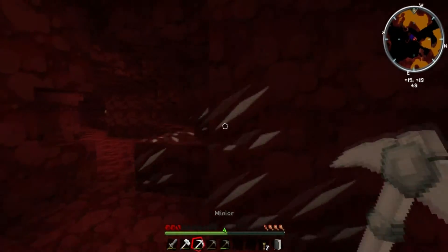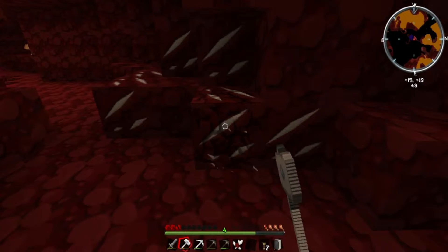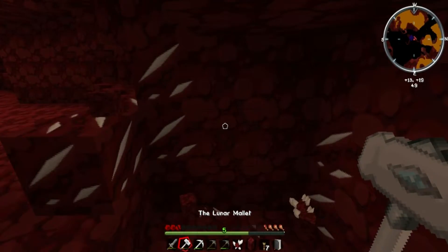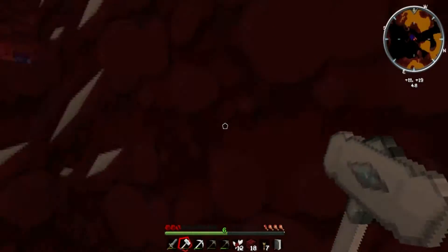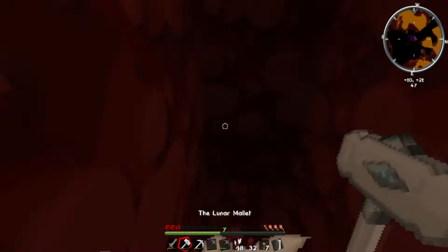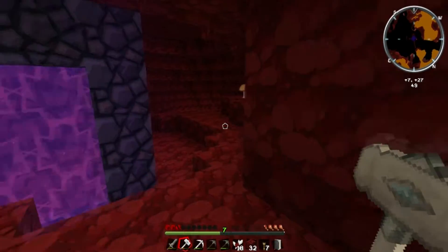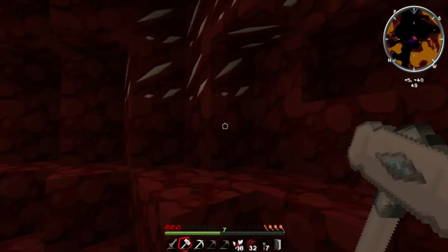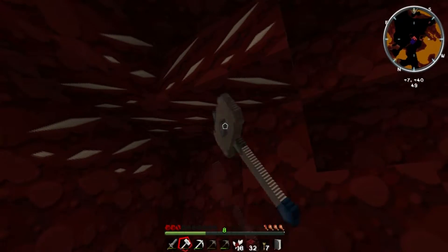We got this Nether quartz. Might as well mine it. There's plenty of Nether quartz. I know Nether quartz is something we're gonna need. Just find a block that's even easier to break than Nether quartz and it makes mining Nether quartz really, really easy and fast. That's a nice tip for when you have a hammer — you just go up to some Netherrack, and look at that, it's mining the Nether quartz with it, and it's really quick.